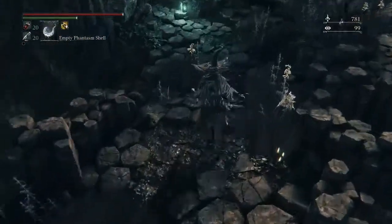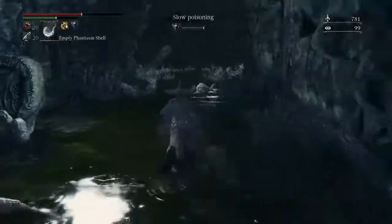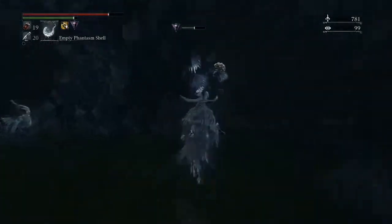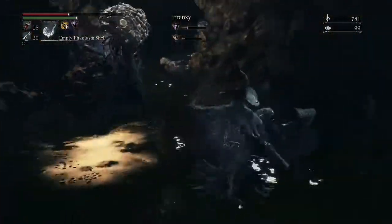Make sure that you have some blood vials and some antidotes ready just in case you're having a hard time. Sprint all the way through, keep yourself on the right side, and be aware of the brain trust that's lurking in a small little cave.